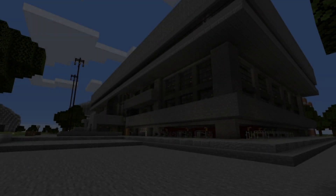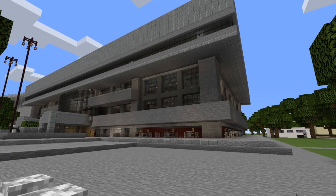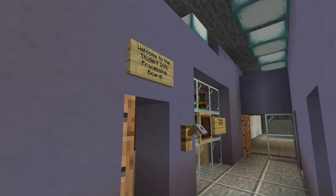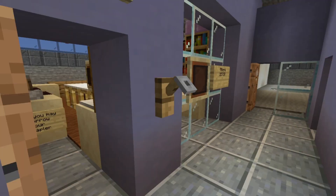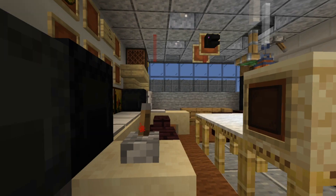The Student Center building, W20, houses a lot of student facilities as its name would imply. This is the Student Information Processing Board office — the organization that formally hosts the MIT Minecraft project. Here's our cozy little cluttered office.